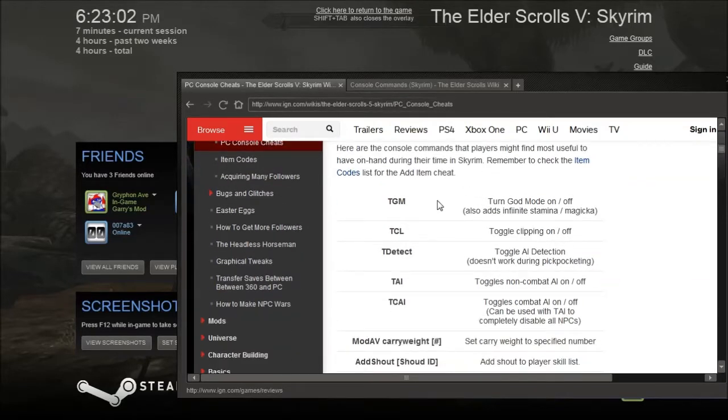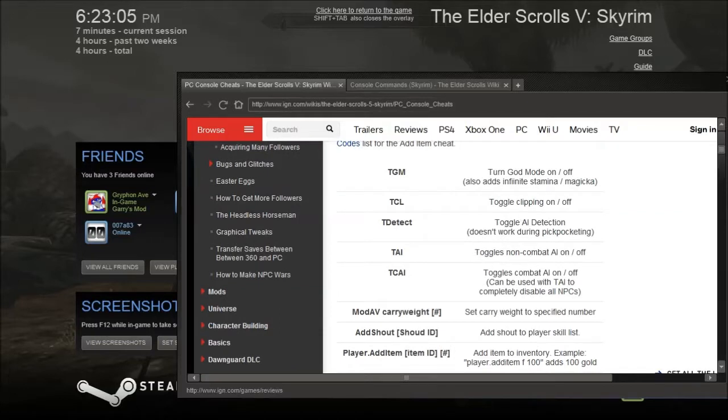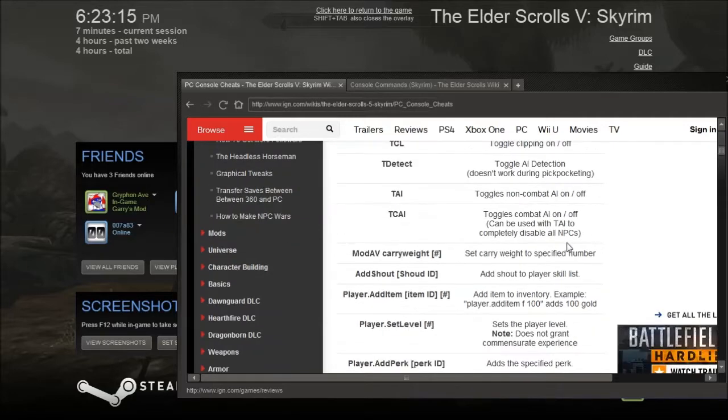There's god mode, there's clipping on and off, artificial intelligence detecting, non-combat on the AI on or off. You can change your carry weight so you can carry a lot more.